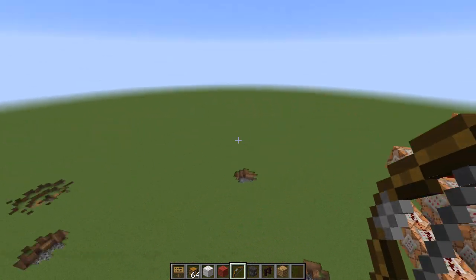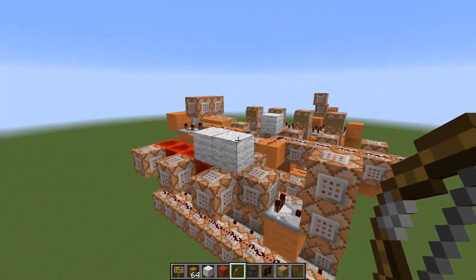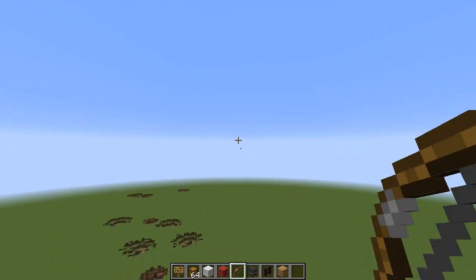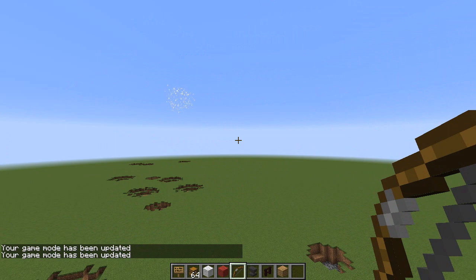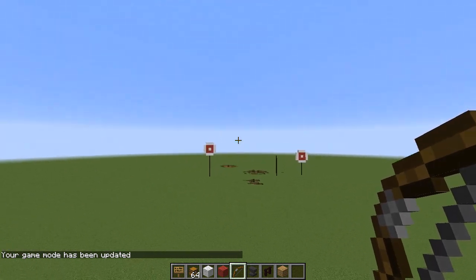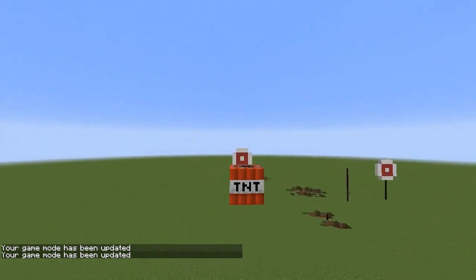The command blocks determine what direction you want to fire and whether the chicken should go that way. Now, if you don't hit anything, the missile is not going to go forever — it's got a timer. Once it hits that timer, it's going to explode on its own. However, if you hit something before the timer goes off, it will explode then, and the Redstone will itself turn off the timer so you don't get a double explosion.